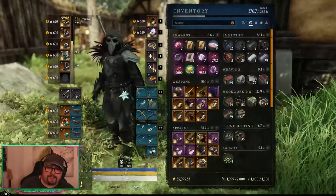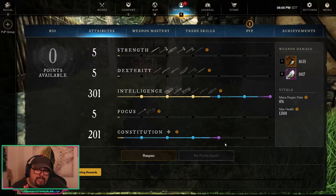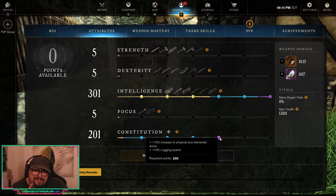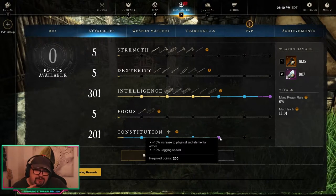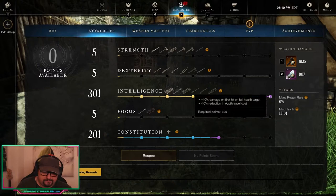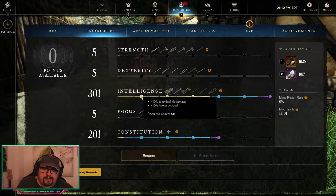Let's look at the stats first. We're running 200 Constitution and 300 Intelligence. That gives us 13k health — a lot. The two important jump points here are minus 10% critical damage taken, which is super important in PvP, and 10% increase to physical and elemental armor. I'd always go for that on a heavy build because you get quite a bit out of it on top of your heavy armor resistances. Intelligence is all you need since both weapons scale with it — they have no other off-stats.